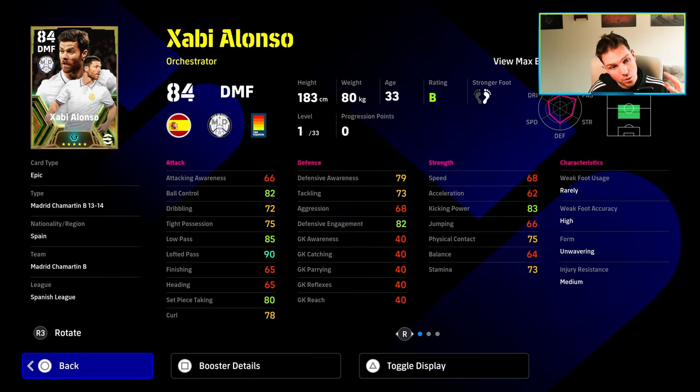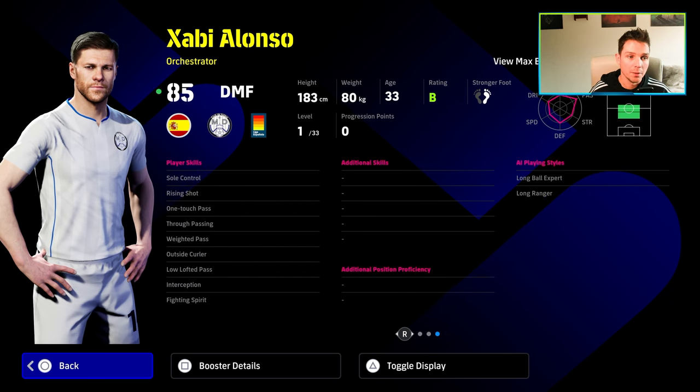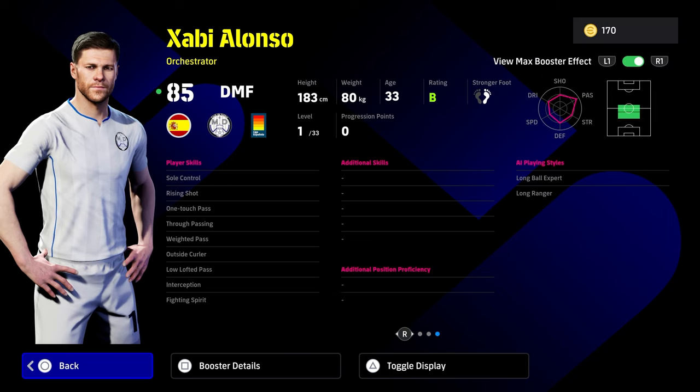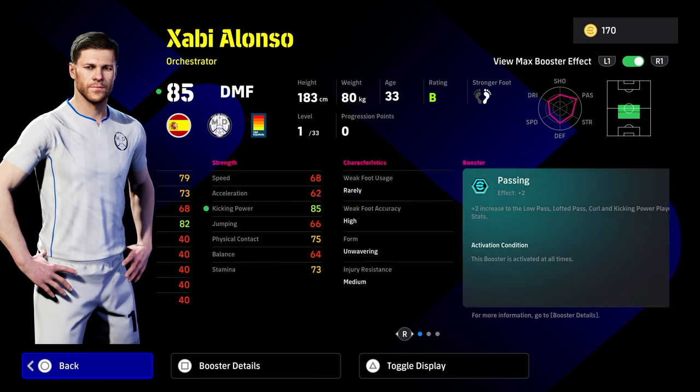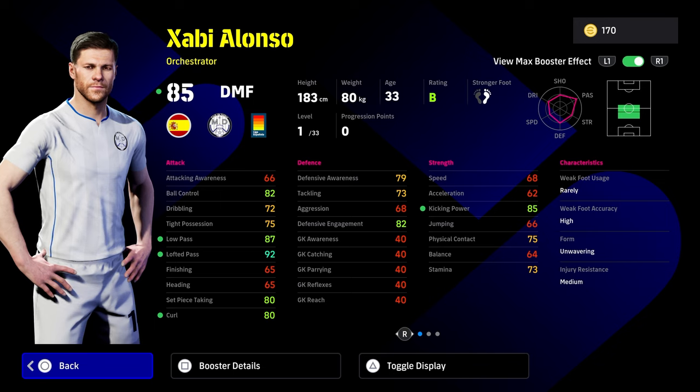Xabi Alonso — get him out of the gap straight off. Unwavering form, looks pretty boss in game. He's got a passing plus two to his booster. Skills: soul control, one touch pass, low lofted pass, way to pass, and true passing. Does the skills matter more than the stats? Personally in V3.4, I'm going to say yes — the stats have changed so much that some stats don't even mean that much anymore. But he's the weaker of the three.